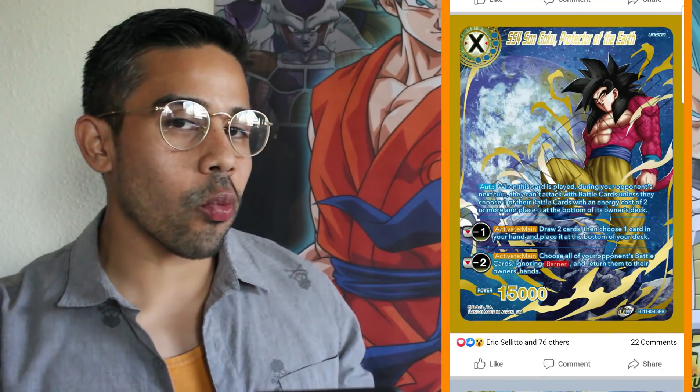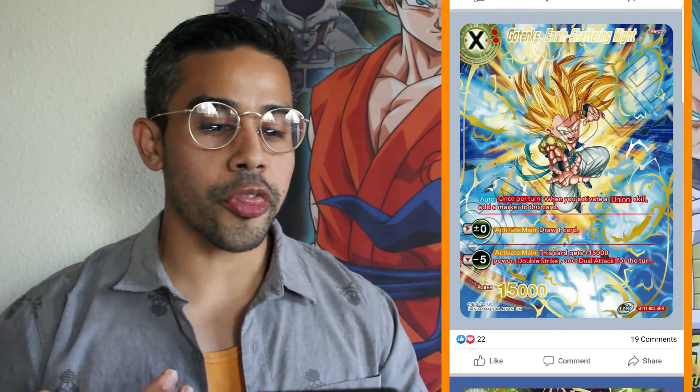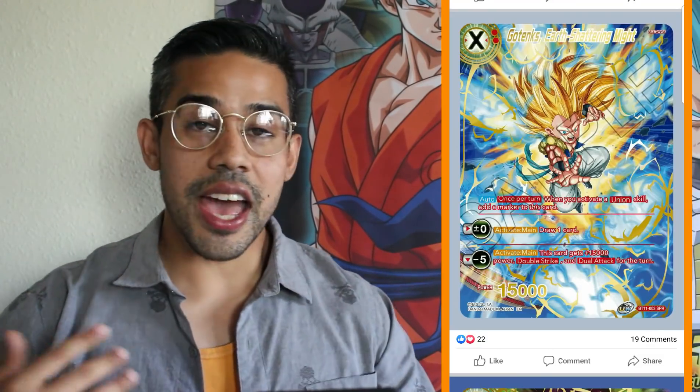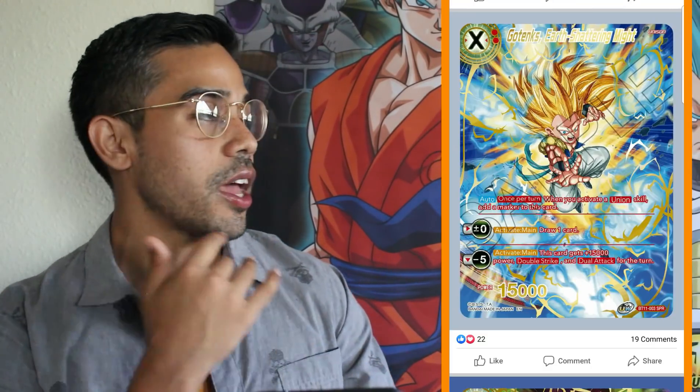I'm just gonna be going over the artwork and I'll make a follow-up video going in more detail for every single card in this video today. So we got the Gotenks Earth Shattering Might SPR. This guy is actually not that bad — he has an activate main where you're able to draw cards, and a minus 5 activate main that makes this guy a finisher because he is a double striker dual attacker 15k booster. This guy is pretty darn sick.